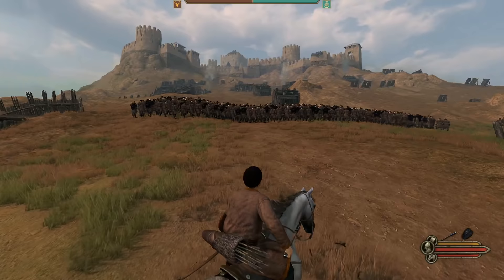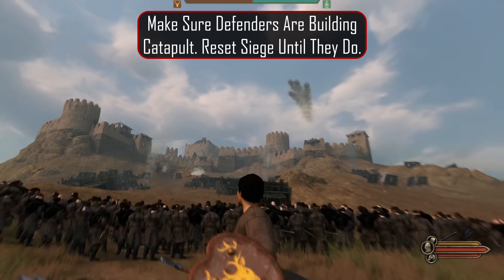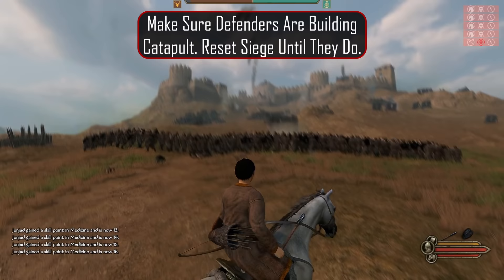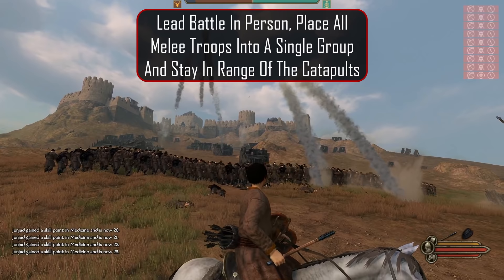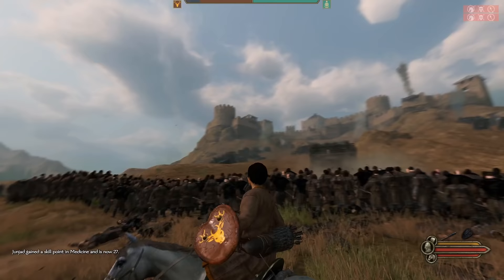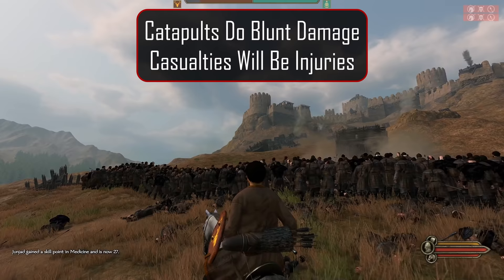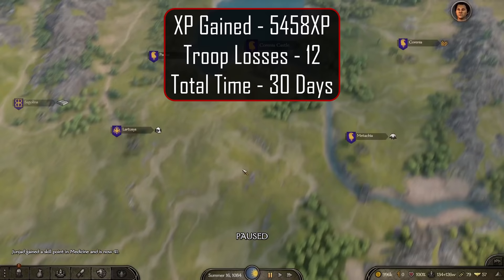Another great method is the catapult shield wall combo. Our main goal is to gather enough troops with shields to discourage a sally out from the defenders. We also need to make sure the defenders are building catapults — if they start building ballista, abandon the siege and retry until they make catapults. It's best to wait until all four catapults are up. Lead the battle in person, place your shield wall into a single group in shield formation, and position them in range of the catapults. Direct hits can fell upwards of 20 men in a single shot, so a group of 300 shouldn't take more than five minutes to be obliterated. Catapults do blunt damage so they will only injure, ensuring all casualties survive to be recouped. Using this method, I was able to gain 5,400–5,800 XP, losing only 12 troops in about 30 days from start to finish. With higher engineering and medicine skill, this time can be cut by as much as half.